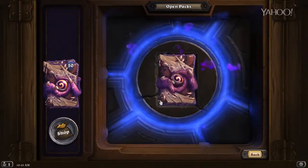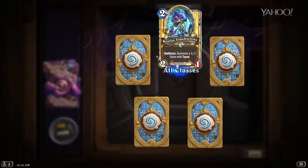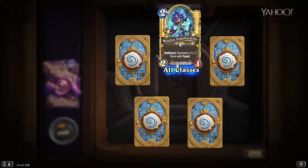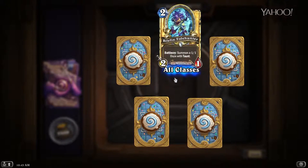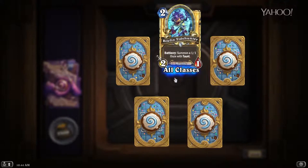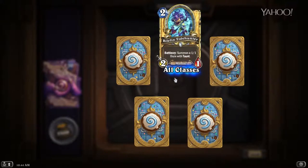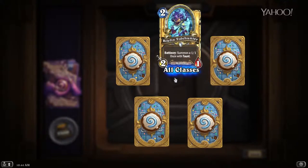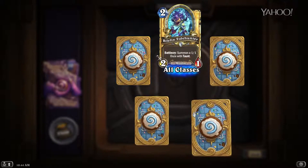Pack number three — and again, if you guys want to ask any questions during this whole scenario, go ahead. Balfin Tidehunter — this is a gold common, which is helpful. Summon a 1/1 Murloc with Battlecry. This card is gonna be amazing in aggro decks. I'm sort of seeing it as a replacement to Leper Gnome — it's very up-tempo, very good. It's gonna be solid in Murloc decks. Another Balfin Tidehunter, this one not golden, so not as excited.